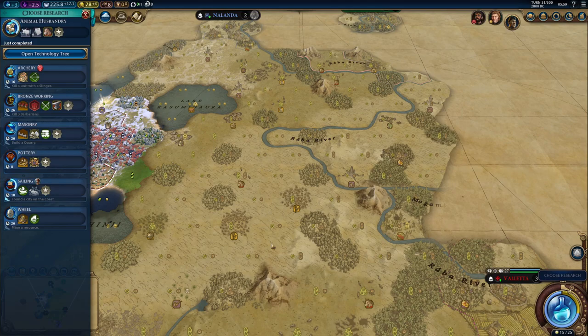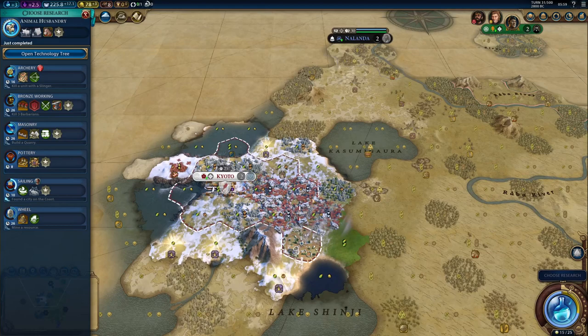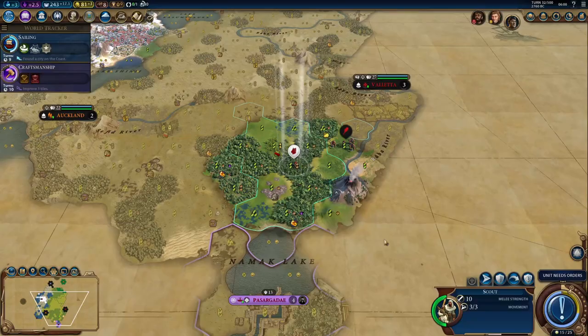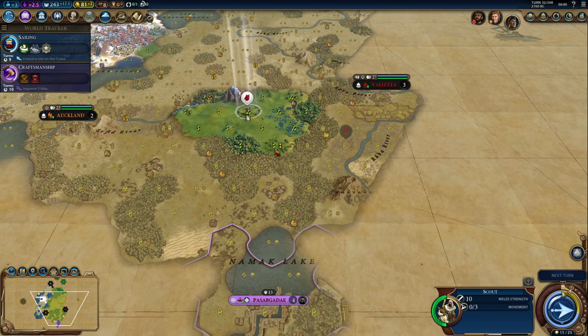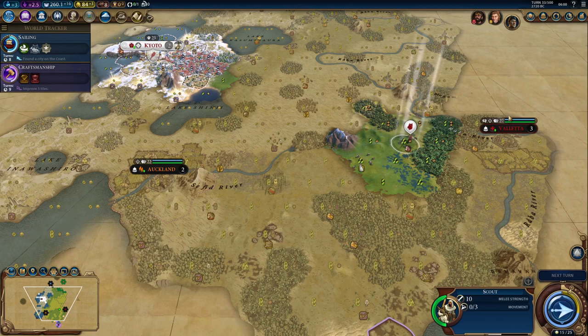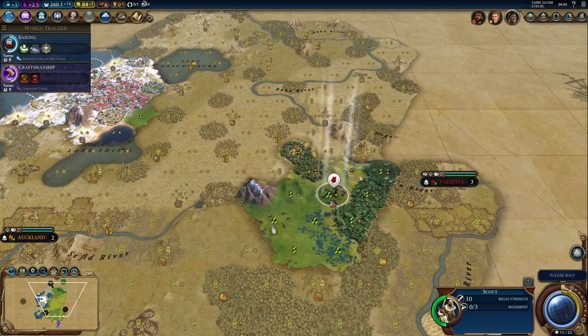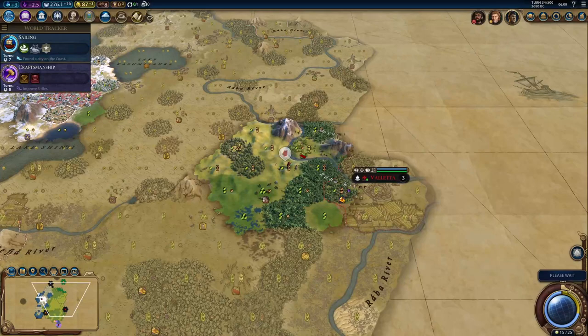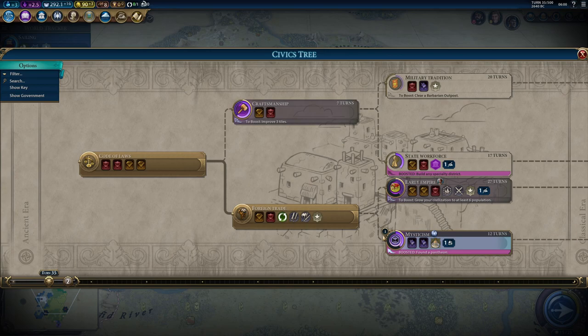Alright, next stop. We should probably get Sailing because I want to improve the fish, and we probably want to get a galley to explore. There's the project done — now we'll get the monument. We are at 29 great prophet points already, so that is going to be a very early religion. Let's go east, maybe northeast, to avoid Cyrus and his units — because he could declare war on me and then kill my scout. Let's switch from Craftsmanship to Mysticism or Early Empire.